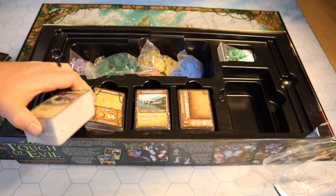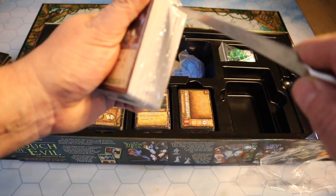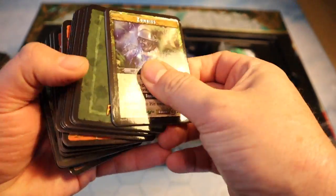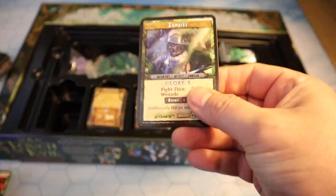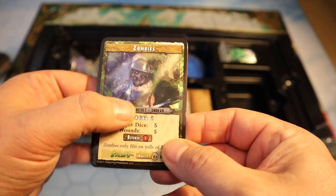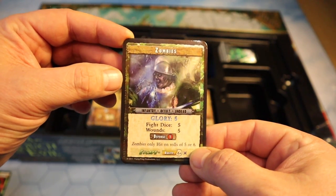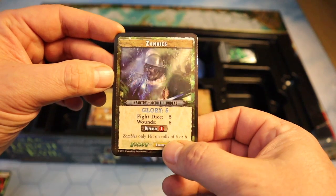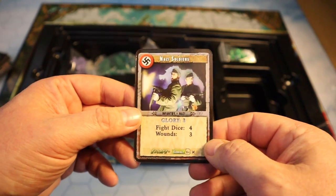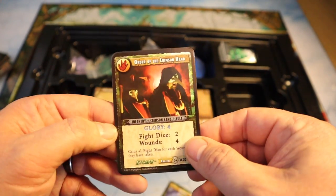There are four big stacks of cards here — I won't open every single one. I'm not a big fan of sleeving cards, but the stock on these is really nice: thick and glossy on the front. I think I will want to sleeve these. Look at that — a zombie card: Infantry, Occult, Undead, Glory Five, Fight Dice Five, Wounds Five — zombies only hit on rolls of five or six. There are Nazi soldiers too. These particular cards are double-sided, and we have Mobsters and the Order of the Crimson Hand.